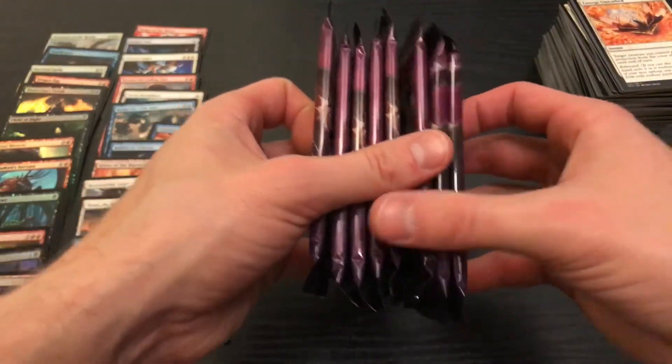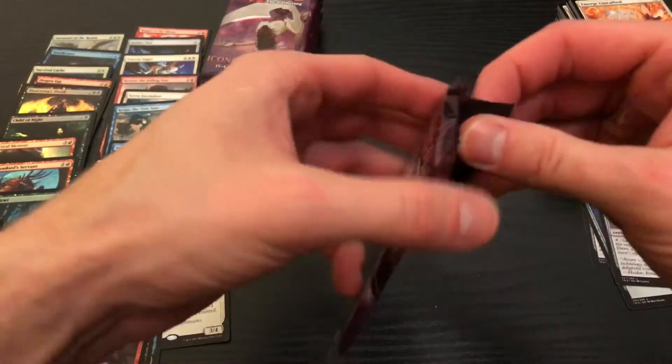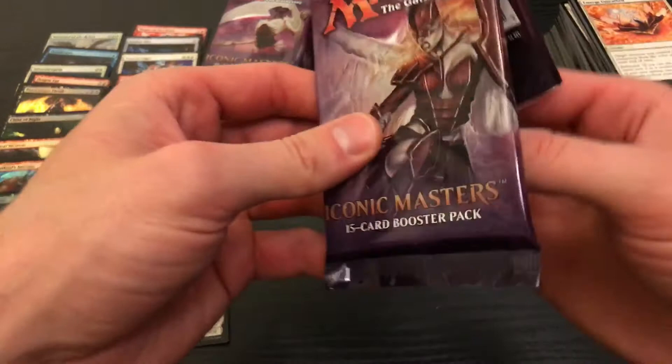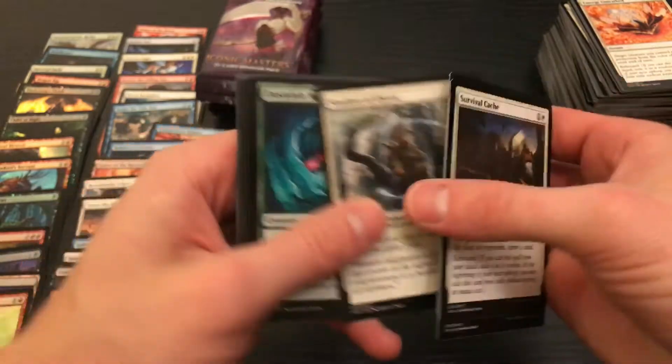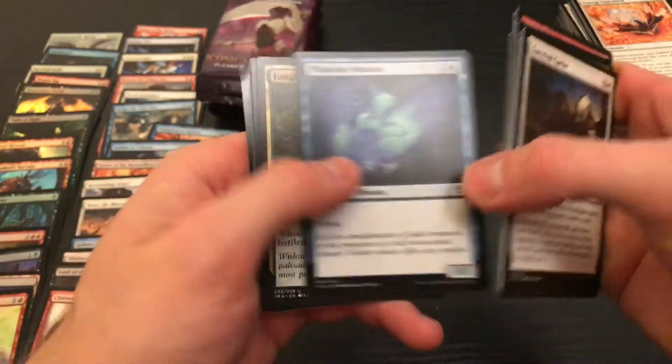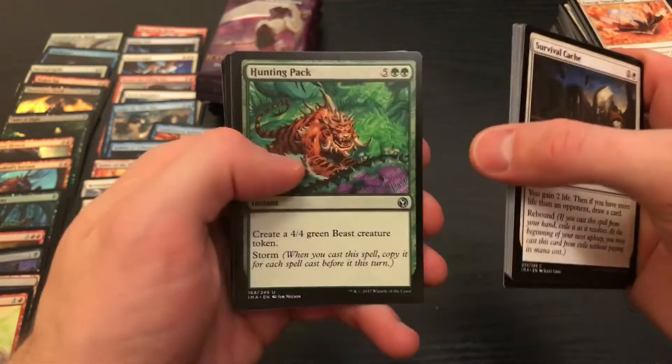Are we down to the last column? Three, six, seven, eight. Have I just not been paying attention to what packs I'm opening? Eight, sixteen, twenty — no, this is the last column. Eight in each, not twelve. Math is hard sometimes, guys. Alright, skip through the commons. Jungle Barrier. Hunting Pack — that's cool art. Heroes Bane — cool art.